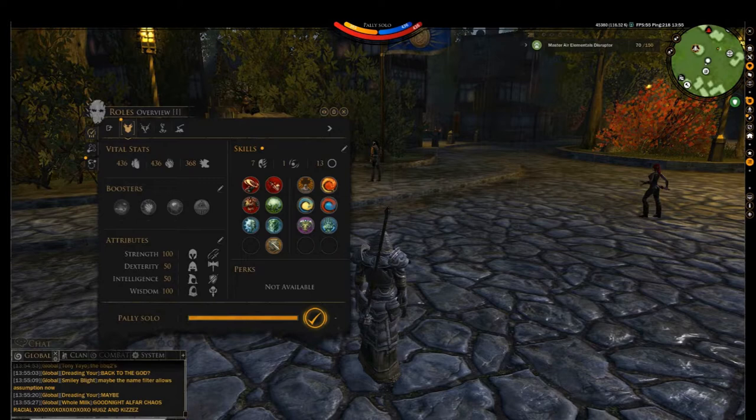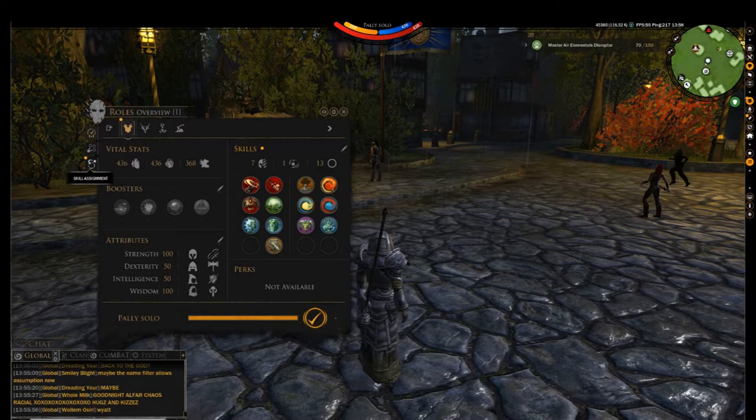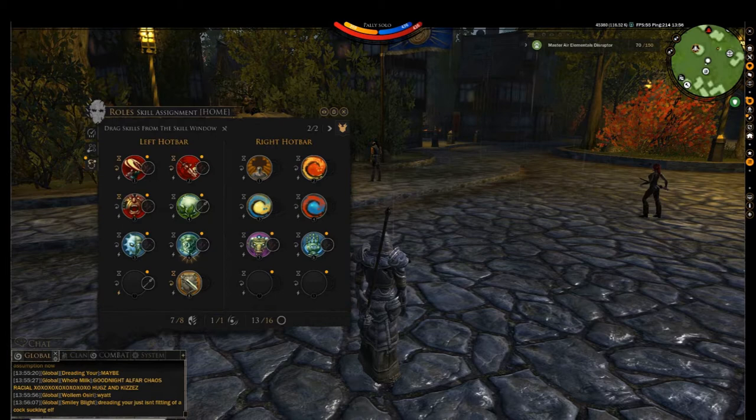Placing skills on your build. In order to place skills on your build, you need to go to either the role overview page or hit Tab as the default key. Click on the skill assignment tab. After you've clicked on the skill assignment tab, go over to your skill selection tab in the options menu. Double-click to get to the skill that you want to place on your bar, and simply drag and drop the skill onto an empty spot.